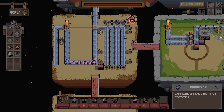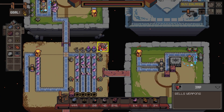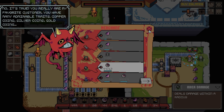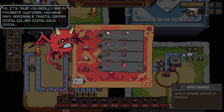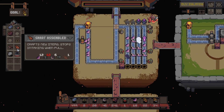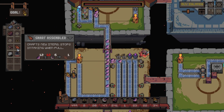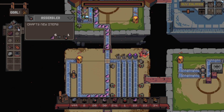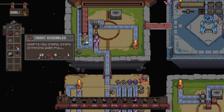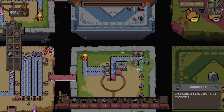I don't know if that's necessarily what I want dealing with them, but it's given me a spare couple of things. Take another one of you. Okay, we need to craft a smart assembler - crafts new items, stops intaking when full. I don't quite know what that meant but now I can bridge this way as well.